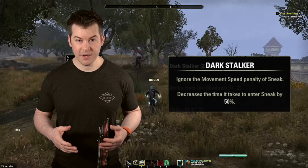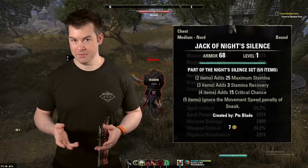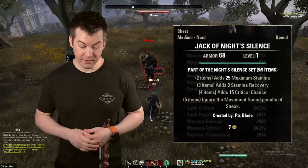Becoming a vampire — you don't need to buy it from the Crown Store. It's free. You can ask in a guild or even ask overland and people will help you become a vampire if you're fine with it. But Night Silence is what you use if you're not going to be a vampire.